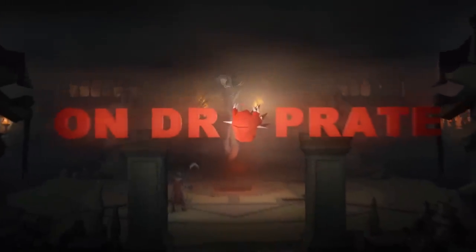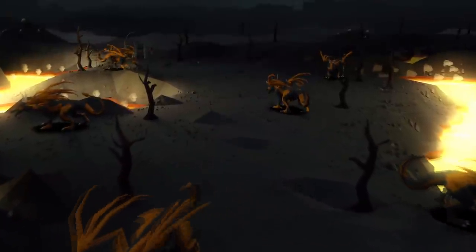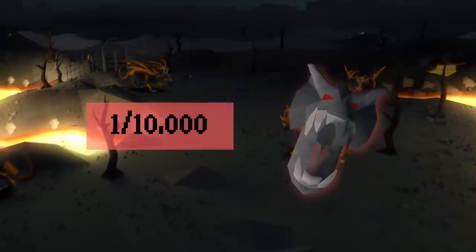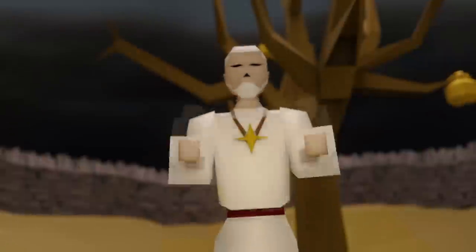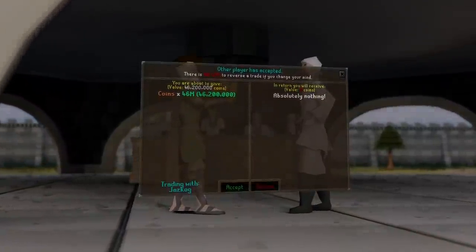This is On Drop Rate, a series where I hunt items in Old School Runescape within their stated rates according to the OSRS wiki. If I get the items within their rates, for example up to 10,000 lava dragons for our visage, I get to keep everything I earn during the grind. If I do not receive it, I have to give away half the loot to you guys, the viewers. With that, let's get into today's episode.